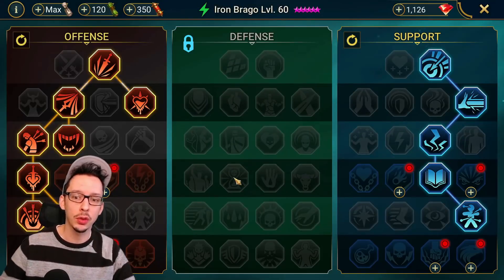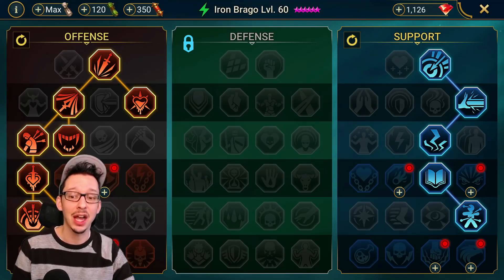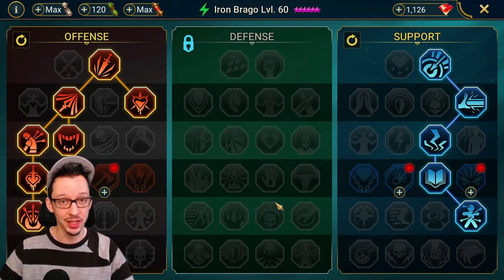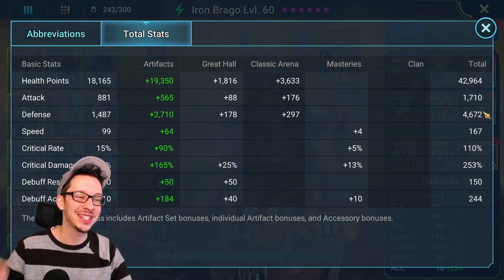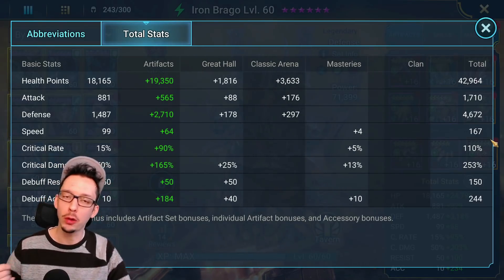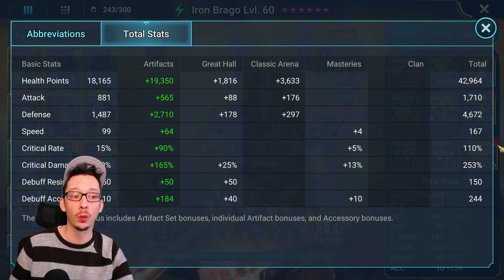As for the masteries, here are the ones that he picked. He is letting me choose the tier 6 — I think I'm going to go with Helm Smasher; I just want to see the biggest possible numbers. For the gear, let's go over the total stats: we have about 43,000 total HP, 4.6k defense, 167 speed — so relatively low — but we do have 100% crit rate, 253% crit damage, and 244 accuracy.